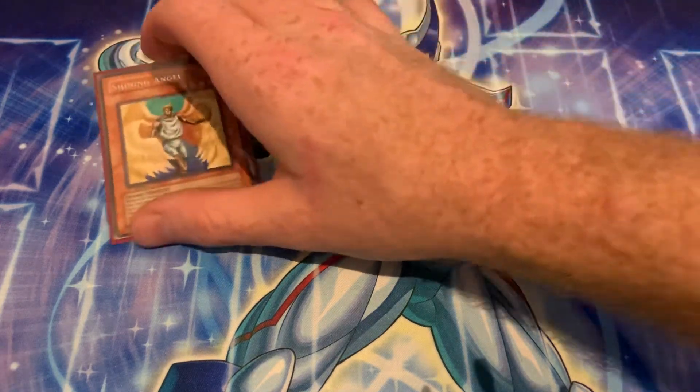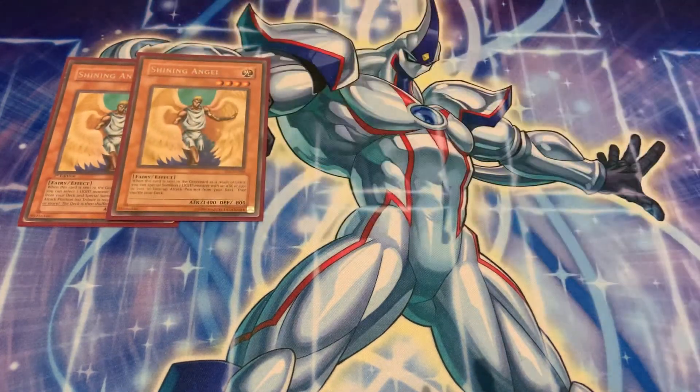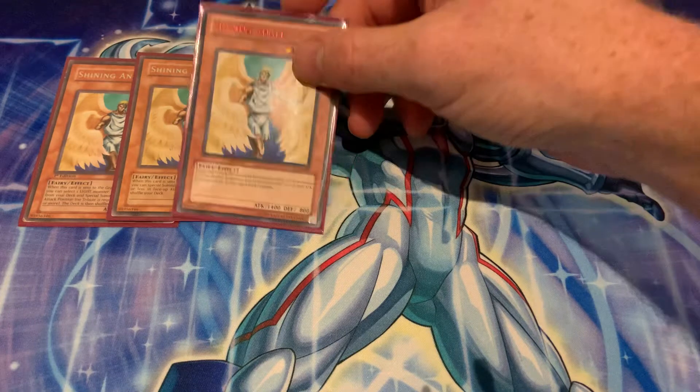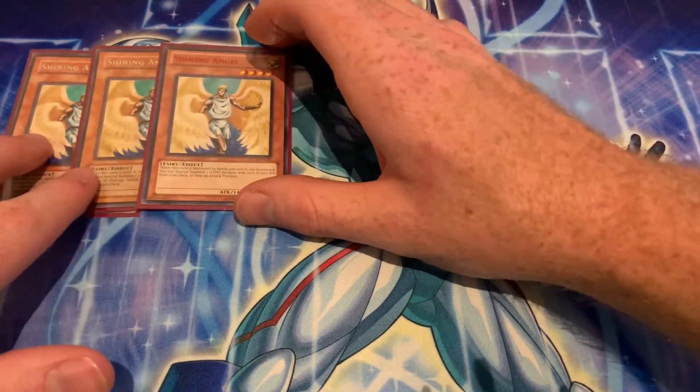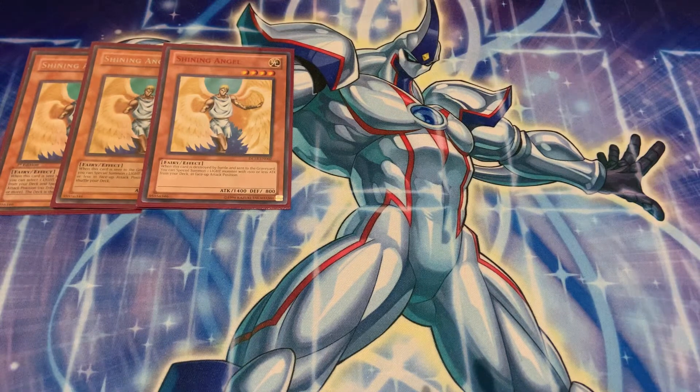We'll start off with three Shining Angel. To be honest, Shining Angel, as everyone probably knows, is just not a fantastic card. It has a few good targets in the form of Faith, Magical Merchant, and Warrior Lady. But outside of Warrior Lady, they're not great. Tomato is definitely superior in every way, shape, or form.